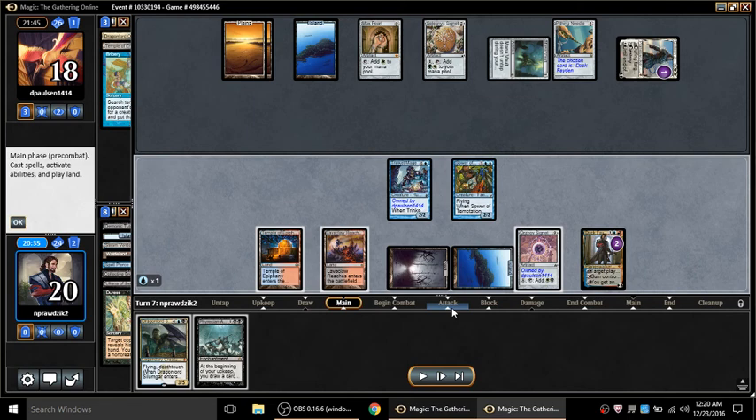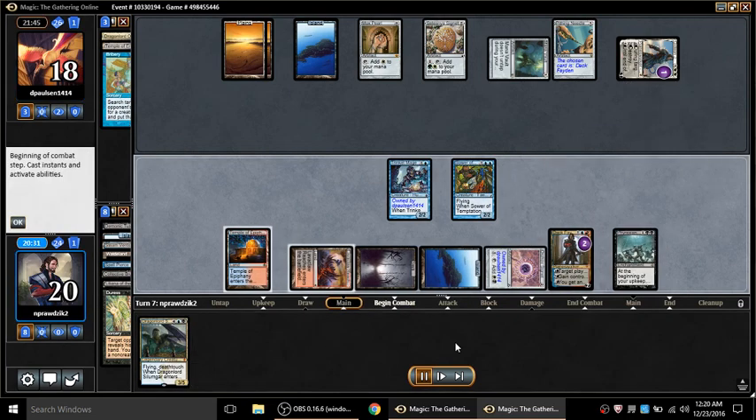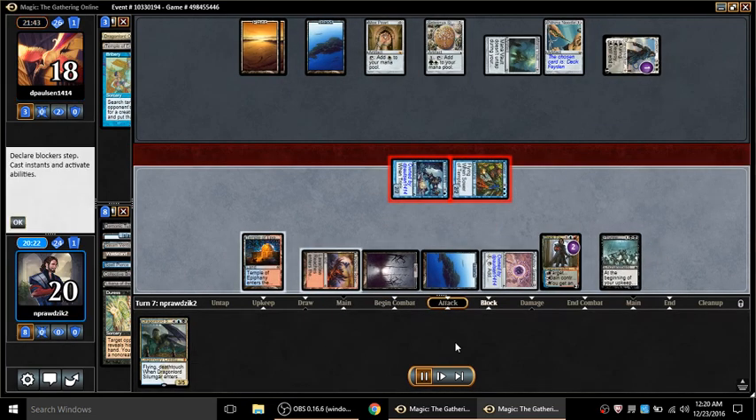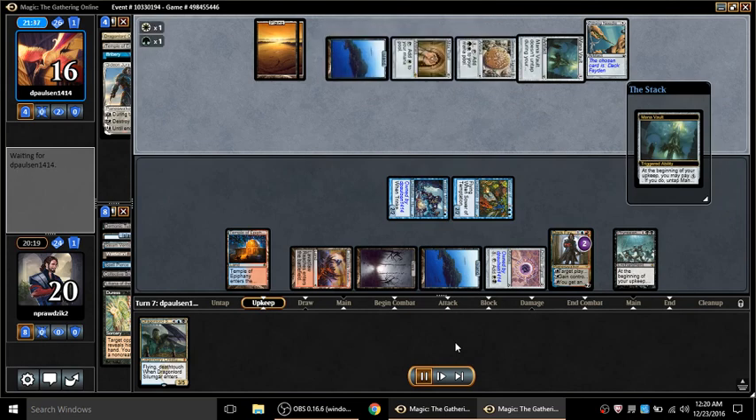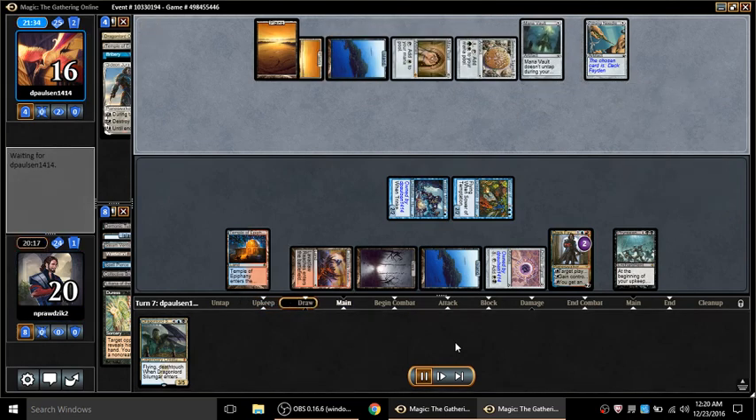I should have waited one turn. If I waited for him to untap the Mana Vault next turn, draw a card he can't cast because he just untapped the Vault - that's the turn to Duress him. But I was worried, I really wanted Arena to resolve, I didn't want Gideon to live. So I threw the Duress out there early. At least now I know what he's got coming.